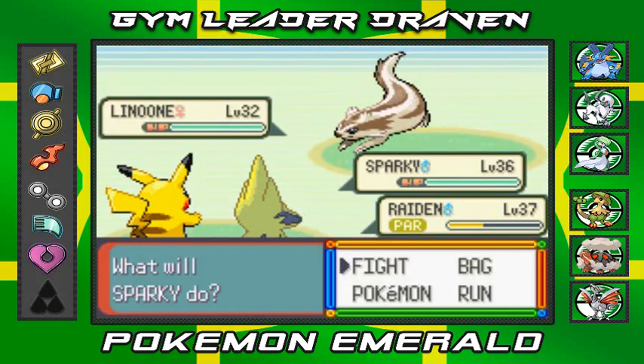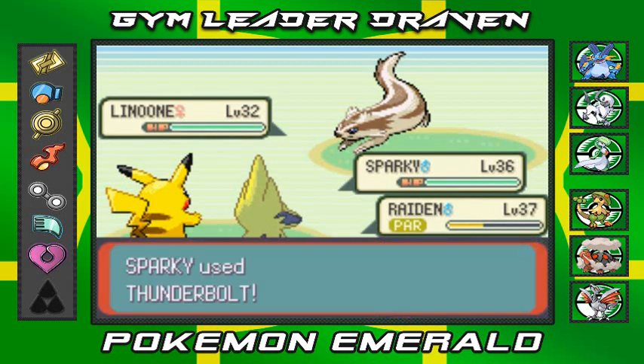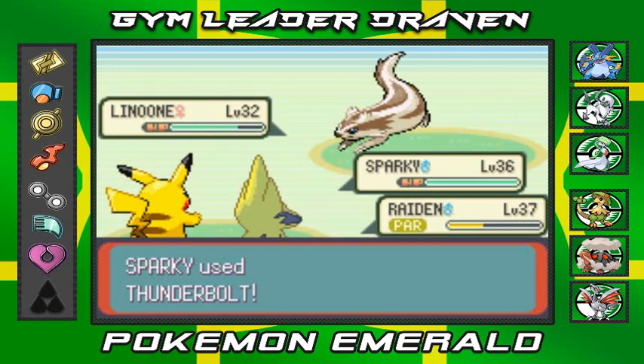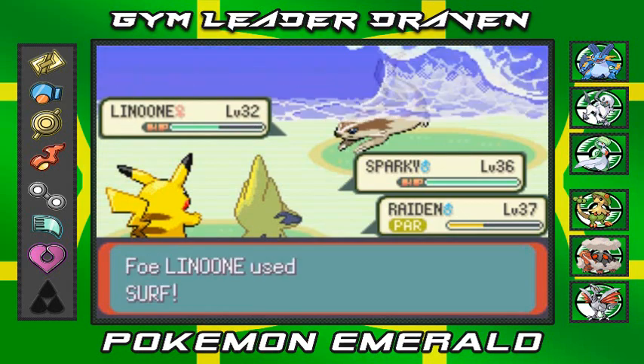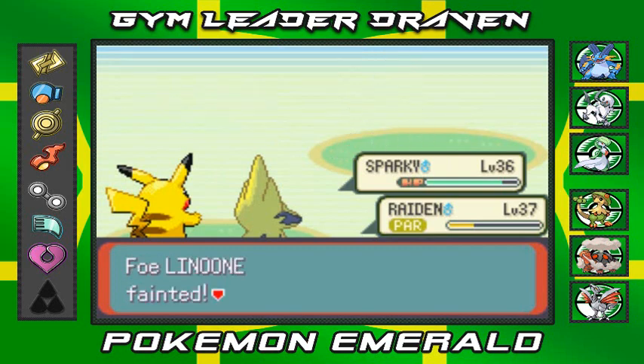We're taking on the next one — let's destroy this guy with a big Thunderbolt. But it's not quite enough and this guy's hitting us in a two-on-one match. Spark attack — yes it works!